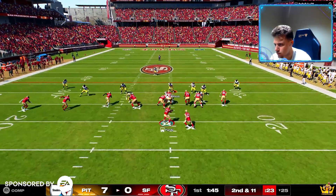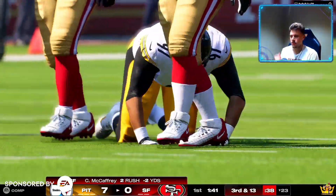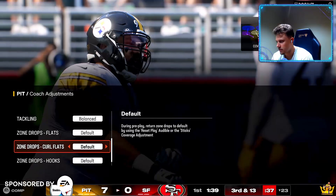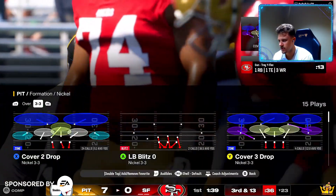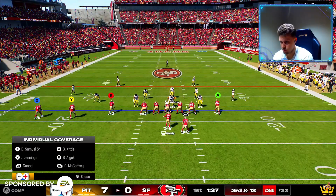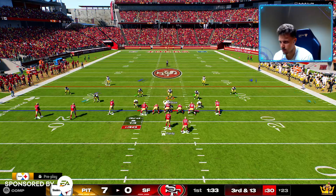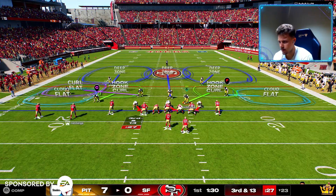That's exactly the case here — yes, this is what we want. He has to pass now. I'm gonna go ahead and put curl flats on 15, put hooks on 15, and we're gonna have cover two drop — we're gonna drop them into coverage.